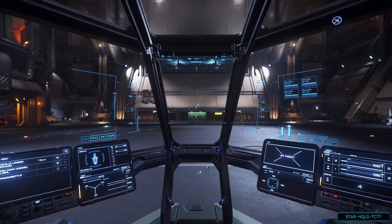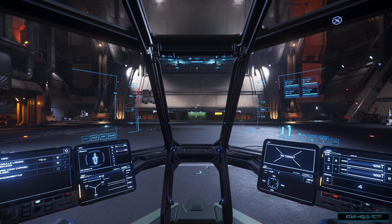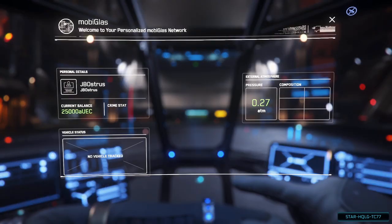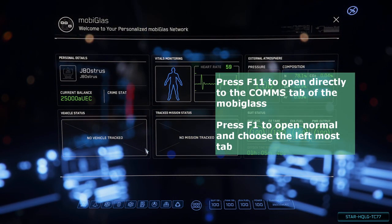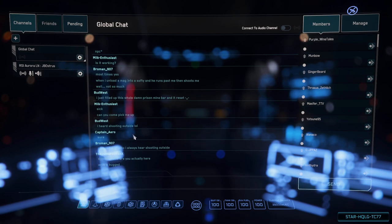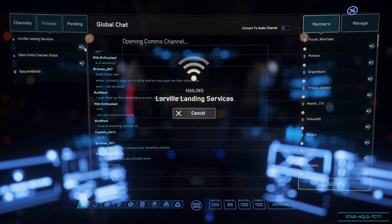So now you're in your ship, powered up, and ready to explore the Verse — but the hangar doors are still closed. The first thing you need to do is request clearance from air traffic control. To do it manually, press F1 to open the mobiglass, then choose the comm icon on the bottom tabs. This shows the different comm groups you're in — you're automatically put in a group for the ship. Click the Friends tab to see any landing services nearby, which are the ATCs. Click the little arrow to make a call to landing services, used for both requesting takeoff and landing clearance. Upon them answering, you'll get a verbal indication that you're cleared and the hangar doors will start to open.